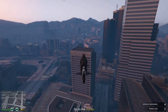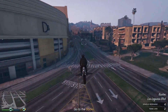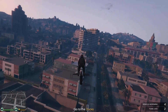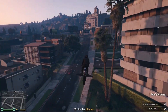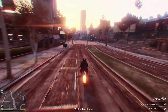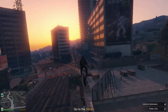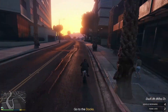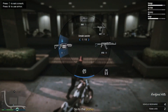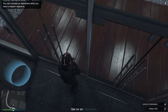After the job starts, you will spawn on an Oppressor Mk1 — it's probably not yours, just a random one. What you need to do is make your way to any apartment that you own. A friend's apartment works too — they can invite you. Usually when you go up to the apartment and try to go in, it doesn't work.